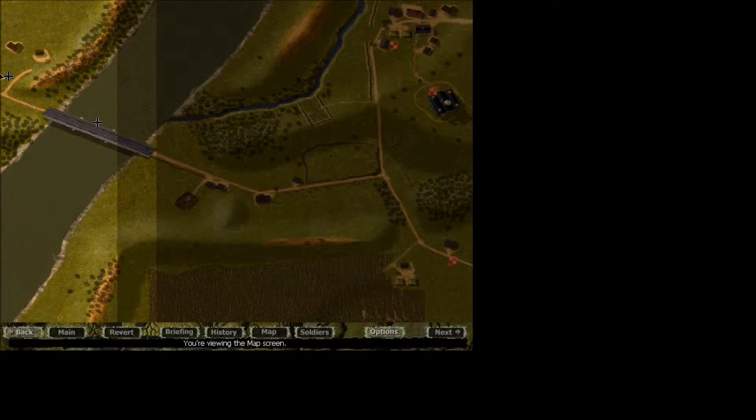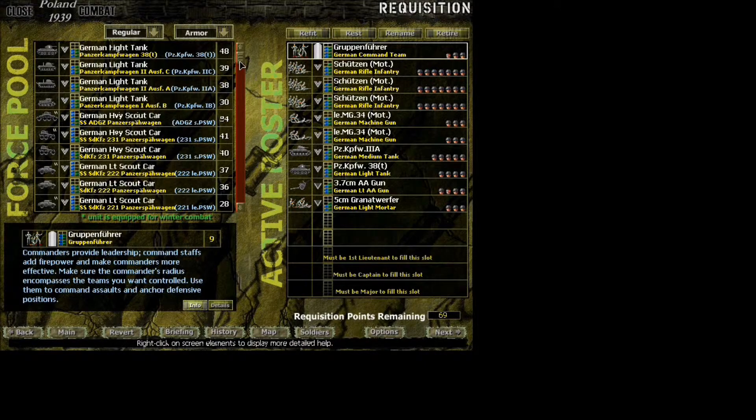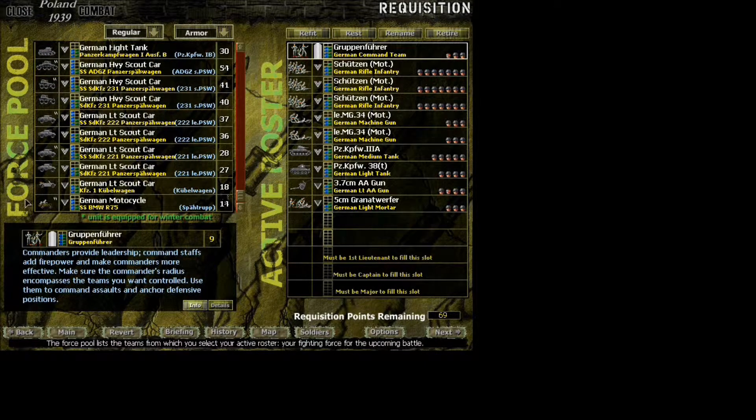Let's take a look at the map here. We've got a bridge crossing. This is going to be interesting. Yeah, we're going to need another tank. Armor. Motorcycles. SS motorcycle. Look at that.